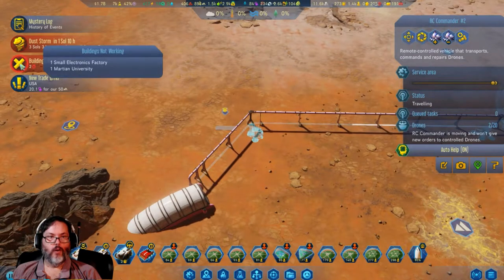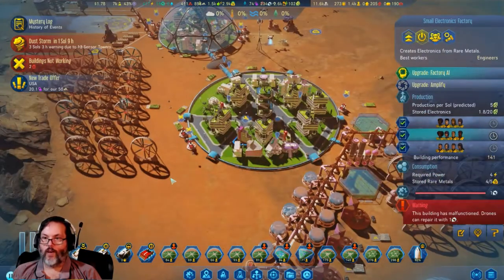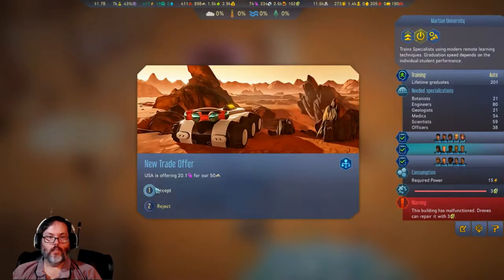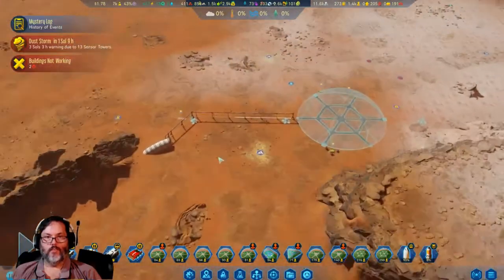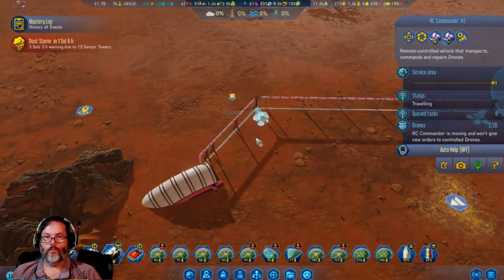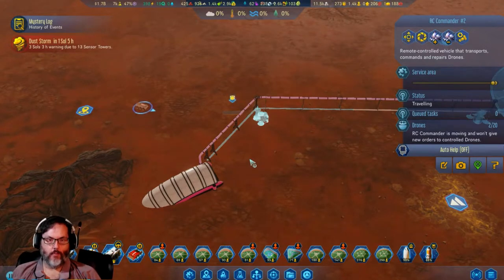Couple of buildings not working. Small electronics factory — okay, that's fine. Martian university malfunction — okay, I'm all right with that. Let's get a couple more polymers in here real quick. Unpause it. My guy should be making his way out here; I'm going to turn the auto-help off because when that's on he gets here and then he goes right back.